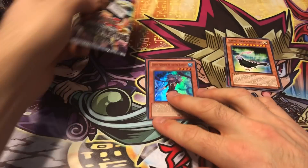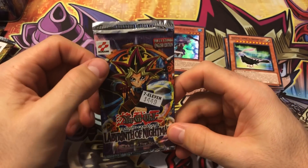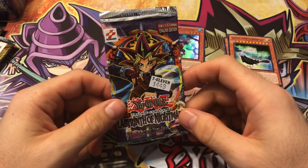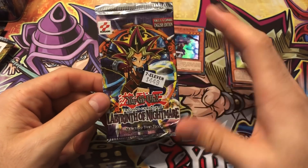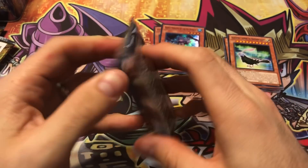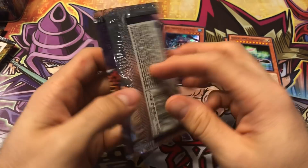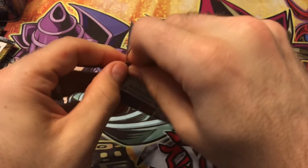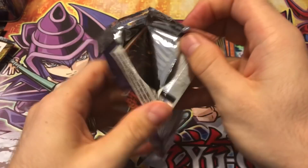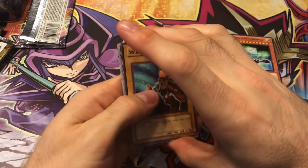Now we're on to the final pack of this opening — a Labyrinth of Nightmare Unlimited Edition, but it is the original one. You can see it's got the Konami logo with the box logo with the white background — that's the original logo for TCG Yu-Gi-Oh! They switched it right after this; I think Legacy of Darkness was the first one to have that more horizontal Konami logo, the all-red one. They changed it a couple more times since then. I love this set — it is so insanely nostalgic to me.